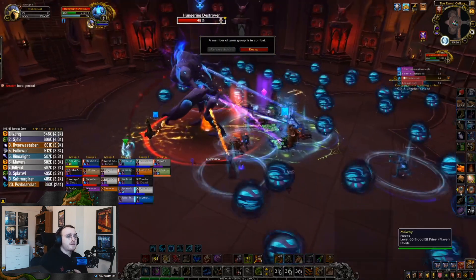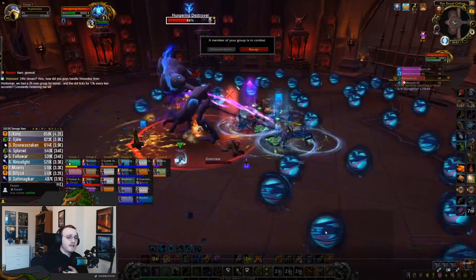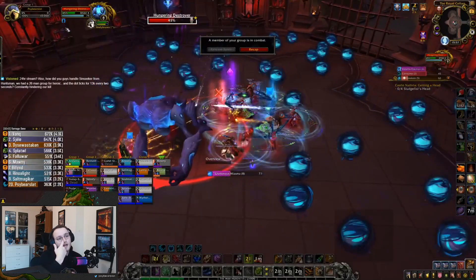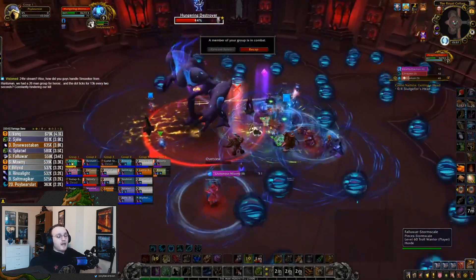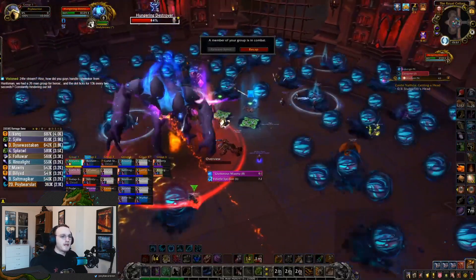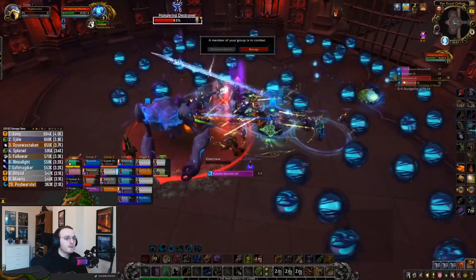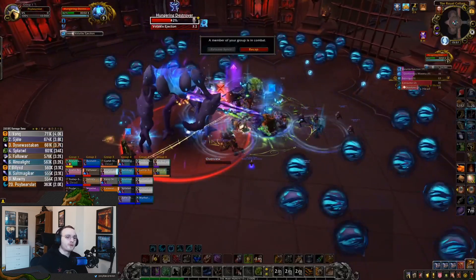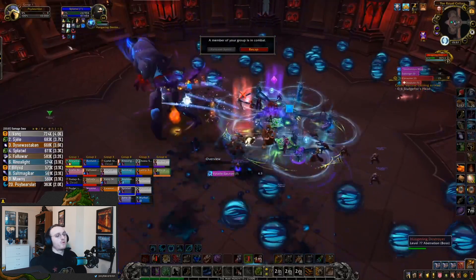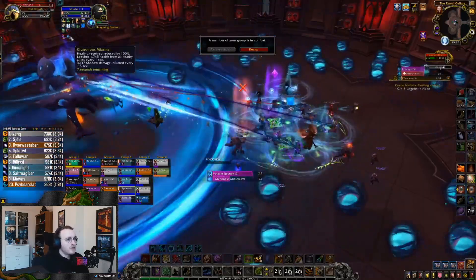A lot of people have this big ring on them — what that means is you can't get healed, you can only leech life from those around you. So you want to make sure everyone's stacked up so that people are leeching from others who don't have that mechanic, and everyone heals as a result. You can then see everyone moving out with those big purple circles, dropping them outside of the raid and avoiding the blue orbs.